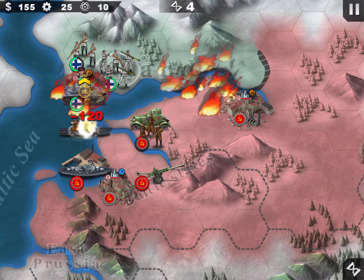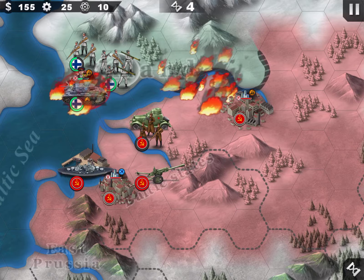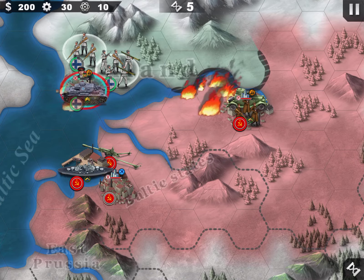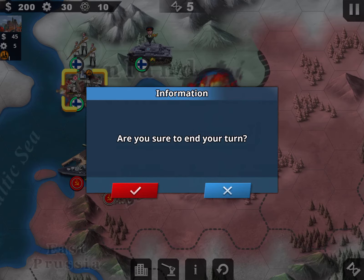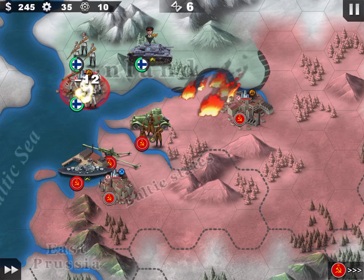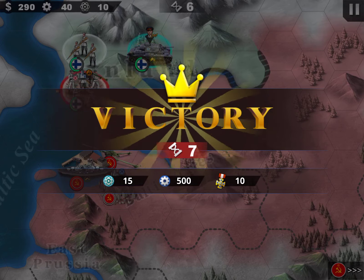I'll put Vatutin inside and just keep the enemies away — the other guys are pretty hopeless. I rotate the units so I don't lose too much health on Vatutin. This is the last turn. That's it — very simple mission. Thanks for watching.